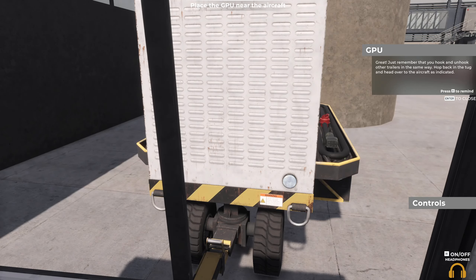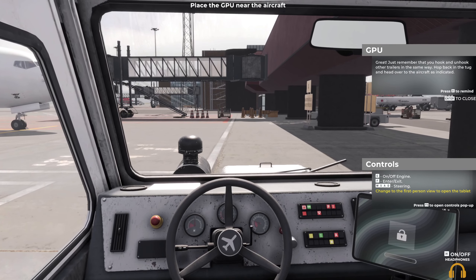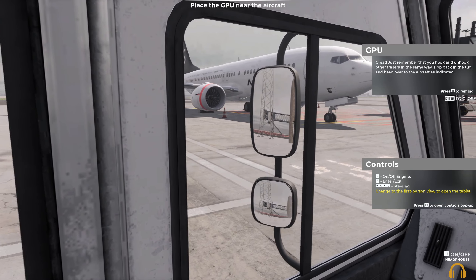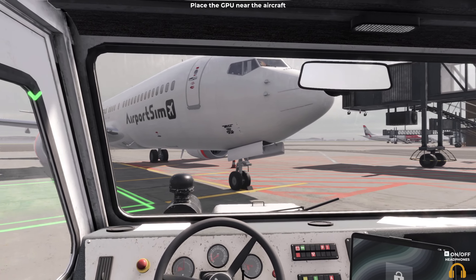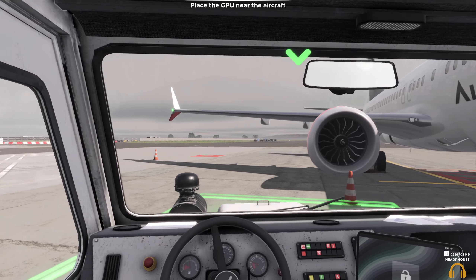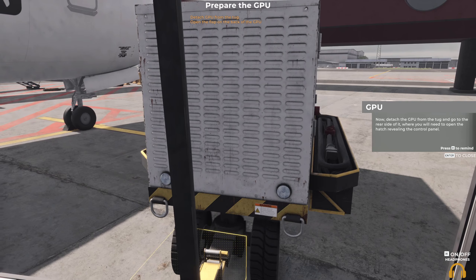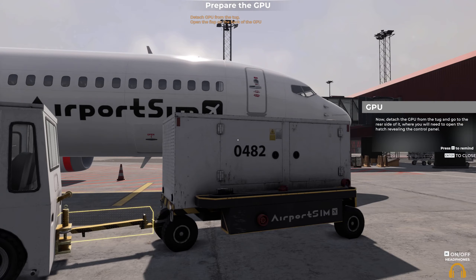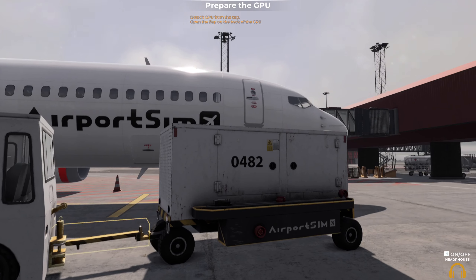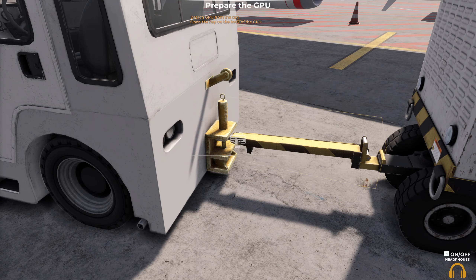Just remember that you hook and unhook other trailers in the same way. Hop back in the tug and head over to the aircraft as indicated. We're doing this one here — I thought it was going to be that other one over there. Now detach the GPU from the tug and go to the rear side of it, where you'll need to open the hatch revealing the control panel. I can see we're going to put the GPU here because obviously the plane has just come in. Right, we need to disconnect here and open this.